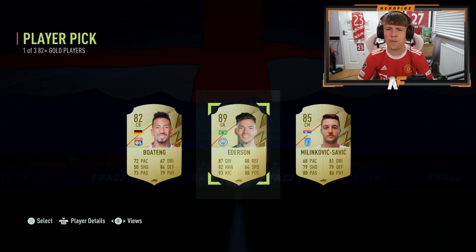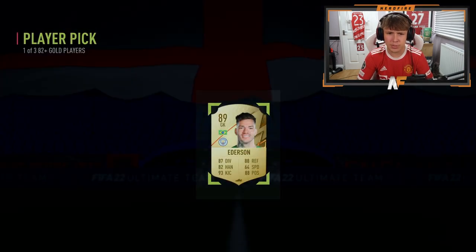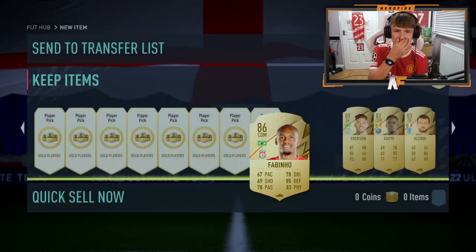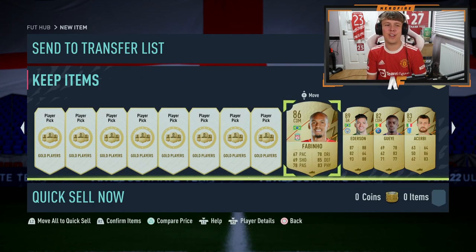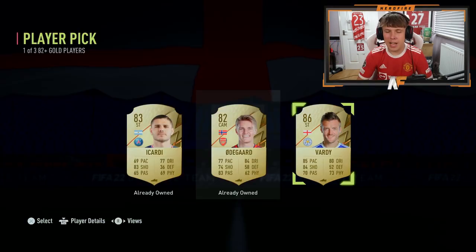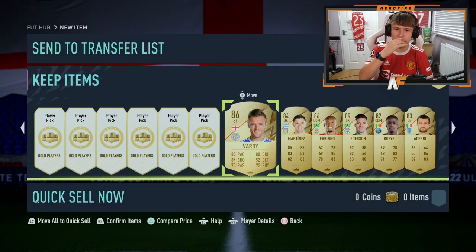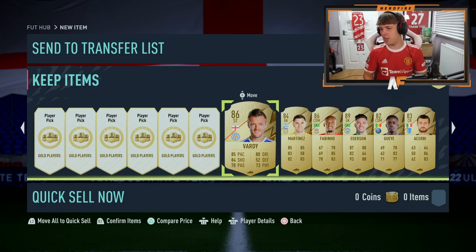Second walkout — 89. We take that for the fodder. 89's still good fodder at this stage of the game. Welcome, Edison, to the club. Back-to-back walkouts — Fabinho now. Two back-to-back Brazilian walkouts. Good fodder. I'm near enough out of it so it's perfect. And another one — Vardy. Three in a row basically. Three walkouts at this pace so far. Still no green Shapeshifters that we kind of want to see, but it's not a bad start.